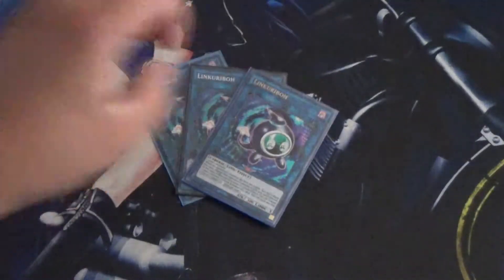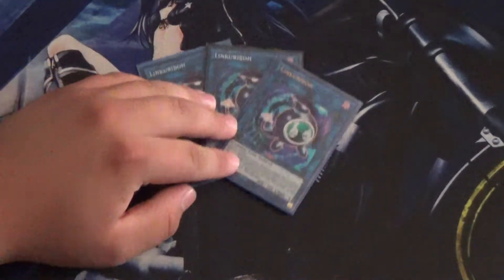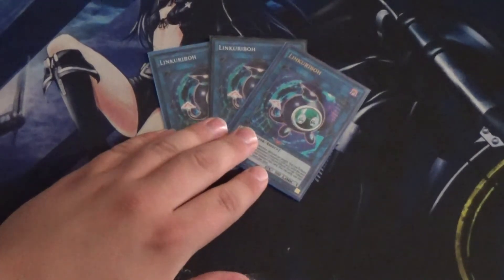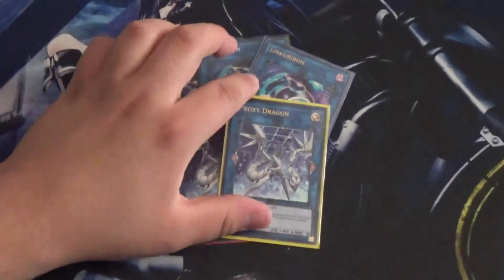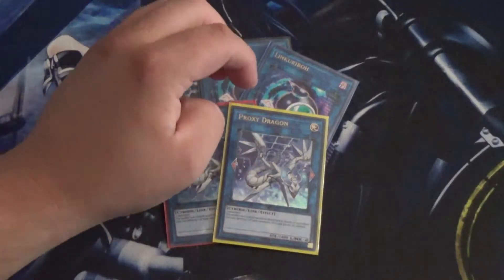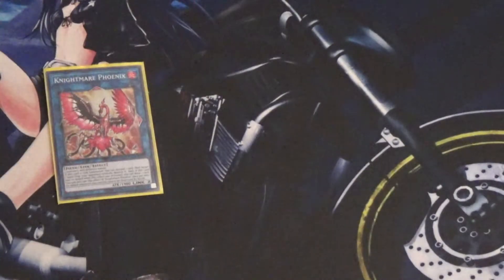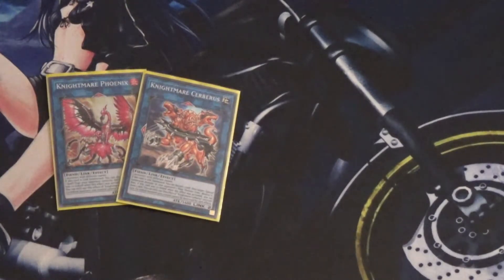Now for the extra deck. I run three Link Karibos — it's a Karibos deck full of Level 1s so you want to run three. Not to mention even in other strategies Link Karibos is still a good card, and having three in a deck that generates tokens is especially useful. I also run two Proxy Dragon — it only requires two monsters so you can use tokens for it, either for the arrows or whenever I'm using Scapegoat or Multiplier, to turn tokens into effect monsters and then use them to bring out something bigger. Of course you've got Knightmare Phoenix and Knightmare Cerberus — can't go wrong with those. They're just good generic Link 2s.